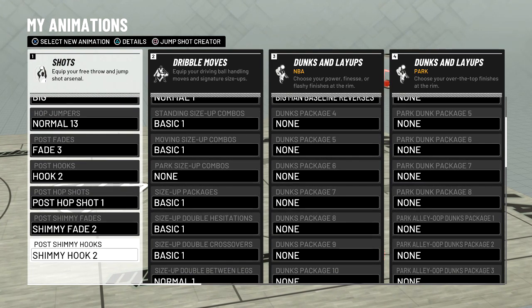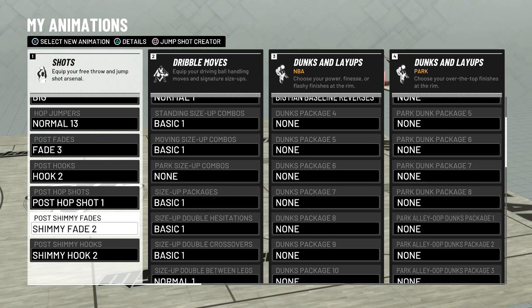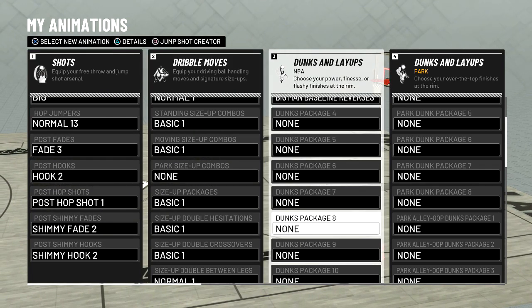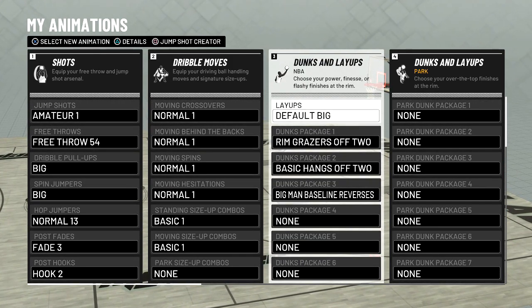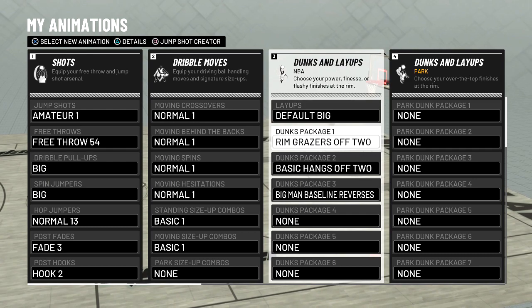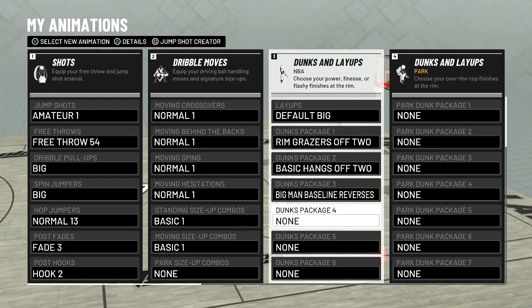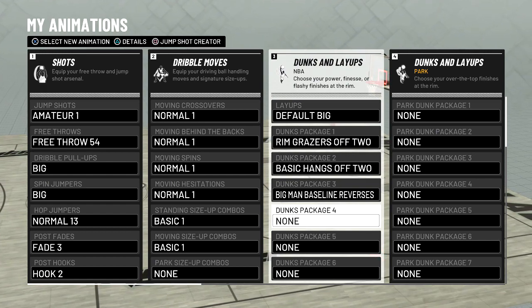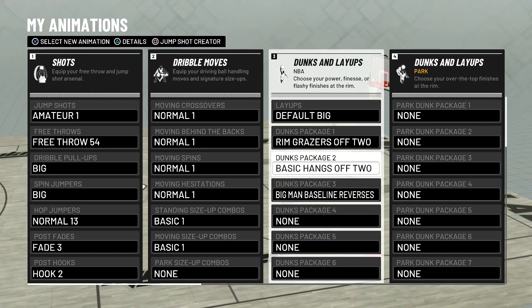I used Shimmy Fade Two. The shimmies this year are really good for up and unders because up and unders actually work — as you guys can see, they create a ton of space and the up and under form is ridiculous. For layups and dunks I just go for the easy stuff — rim grazers off two, basic hangs, and stuff like that. You might want to do the under the basket ones as well, because when you're a post scorer you don't want to try anything fancy like cock backs, because you're going to get blocked this year.